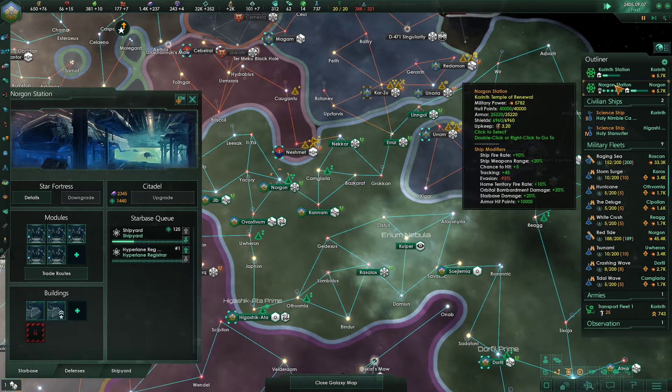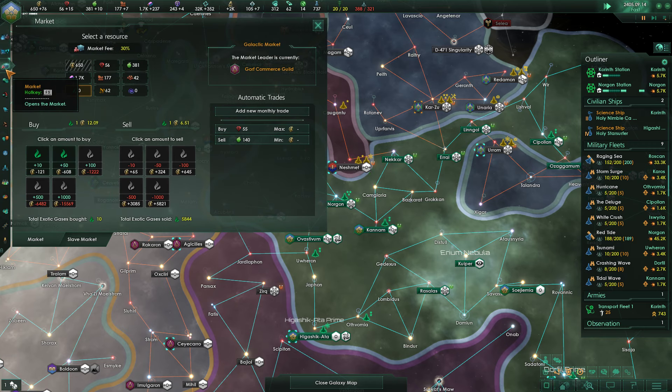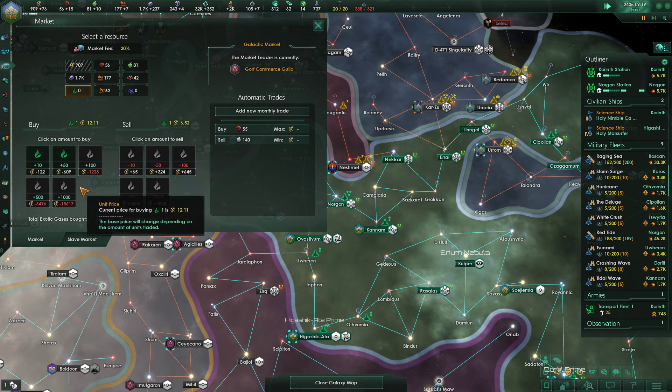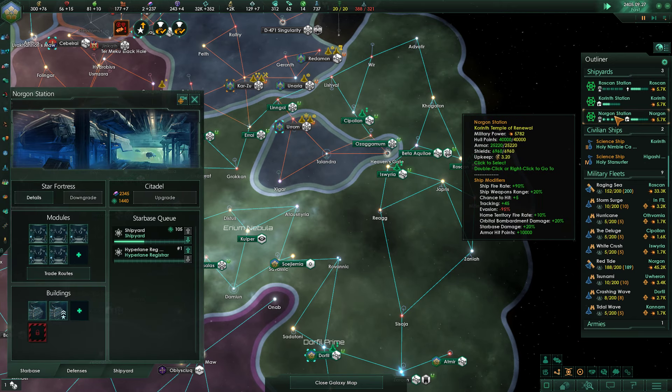A big chunk of upgrades just went in. Mostly right now I'm waiting on exotic gases. Construction complete. I suppose I could buy in a few more exotic gases to speed this up a little bit. That definitely queued up six more.